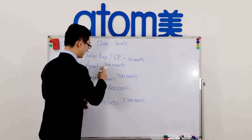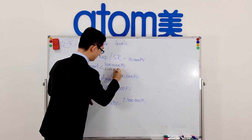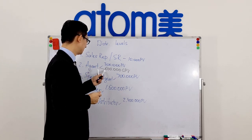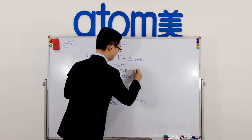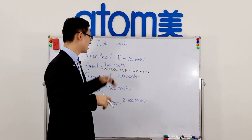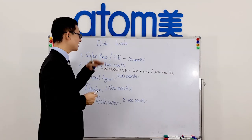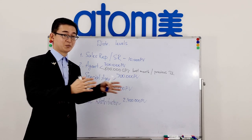In order to become an Agent, you need to achieve twice as much group PV as you need personal PV. If 300,000 personal PV is required, the other way is to accumulate 600,000 group PV last month. That means if you want to become an Agent this month, you need 600,000 group PV last month, and also you need to have had the previous distribution level — Sales Rep — last month.